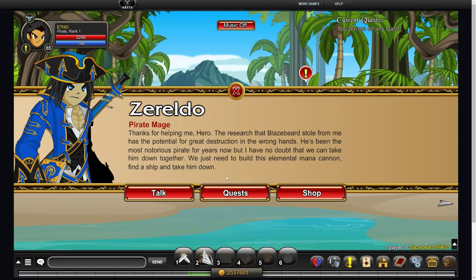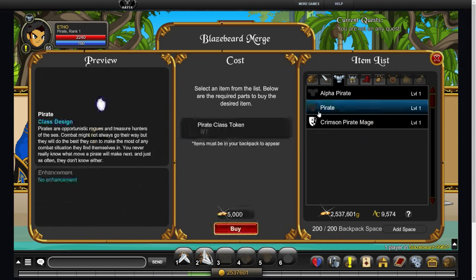Then you want to turn in that quest and you'll get a pirate class token. I've already done it so I don't need to do it again. And then you'll go to your shop, go to either pirate or alpha pirate and you'll see that you can then get it straight away. Easy peasy.